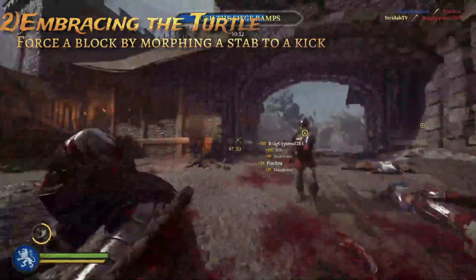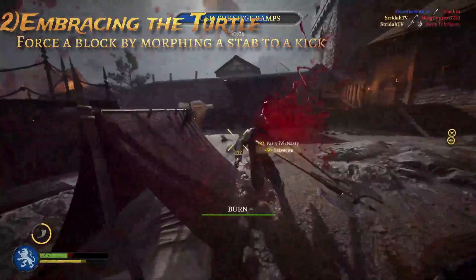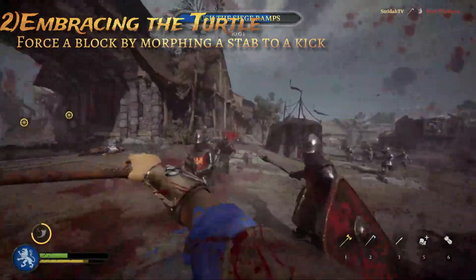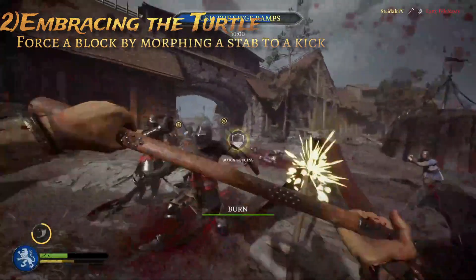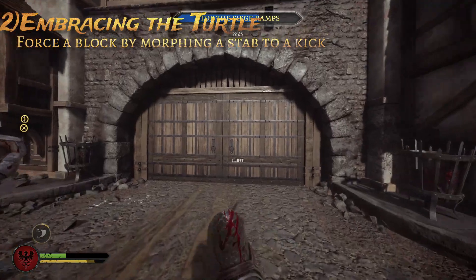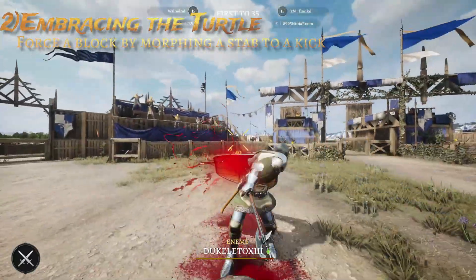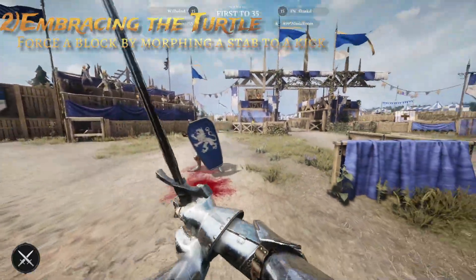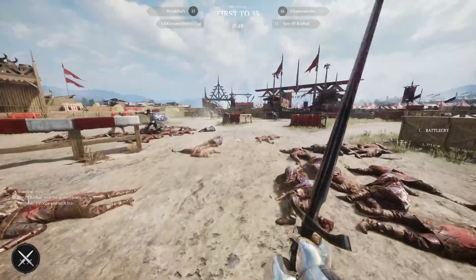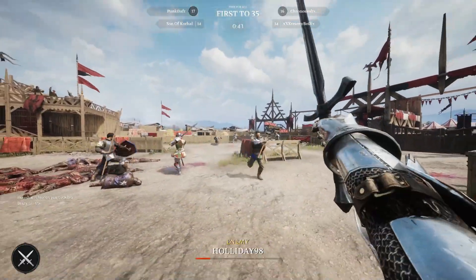We're generally not worried about that player because they use a shield because they are low-skilled. What we are worried about is someone knocking us in the back of the head while we're trying to get past their shield's stamina. The best way to deal with a turtle is to embrace it and force them to turtle, because Chivalry has given us ways of breaking up their blocks. When you see a turtle, attack them with either a stab or a slash, then morph that slash or stab into a kick, which will break their block, and follow it with another slash or stab for a free hit.